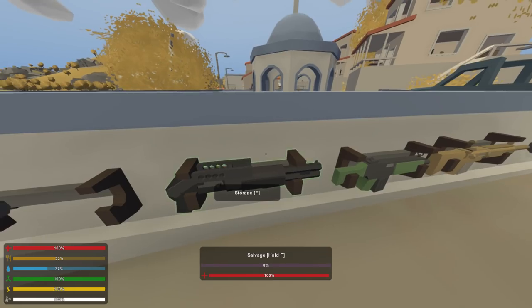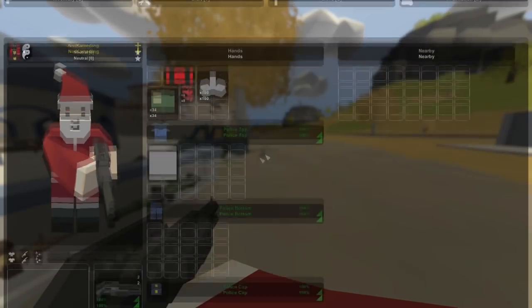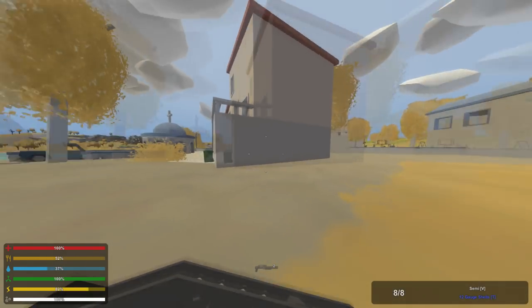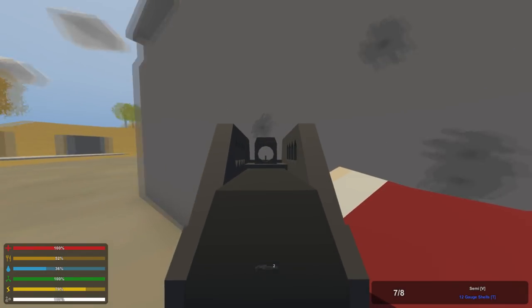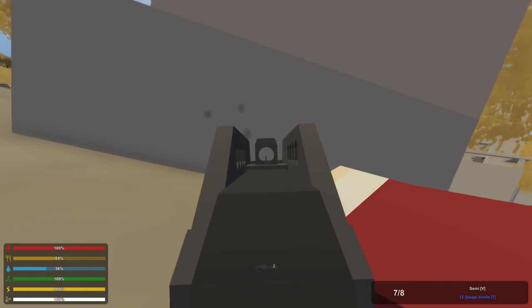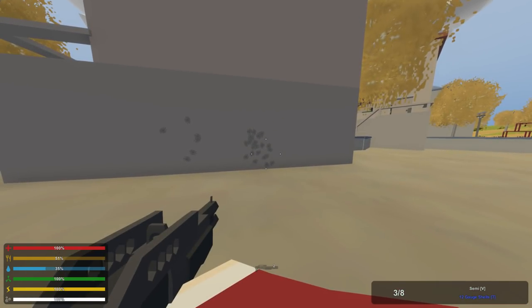Next we have the Backlash shotgun added into Unturned. What makes this gun special is it fits in your secondary slot. Shotguns shoot six pellets — if I shoot the wall you'll see six shots. Each one of those pellets does 42 to the head, 28 to the body, and 25 to the limb, which is the same damage as the Vanya and the Devil's Bane, and slightly worse than the Blunt Force. The fire rate is a little slower than the Devil's Bane but about the same as the Vanya.